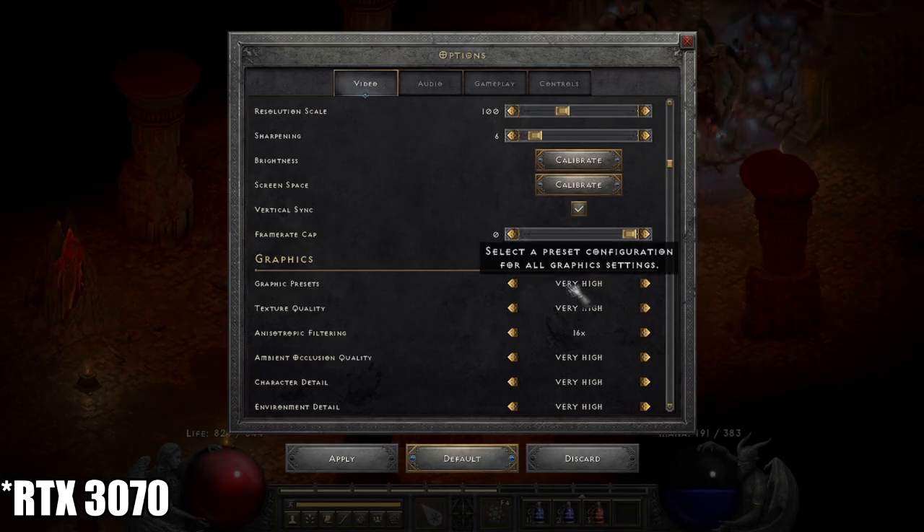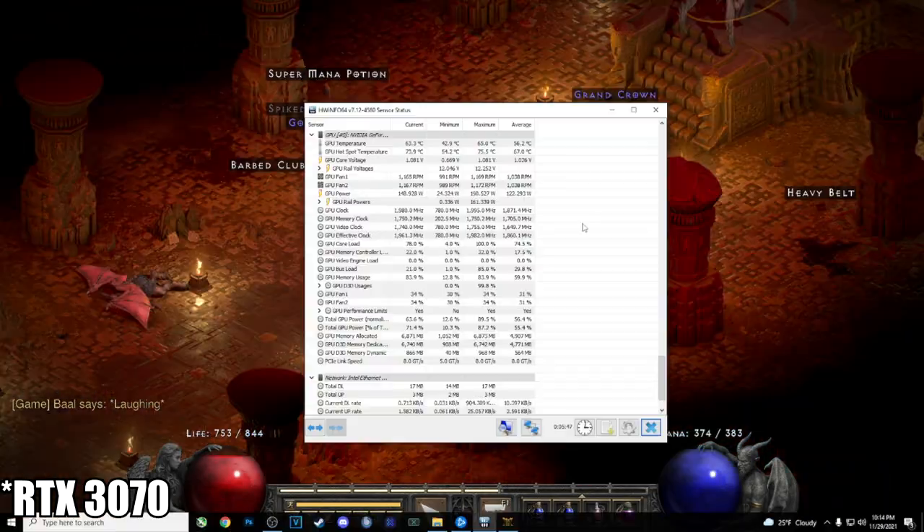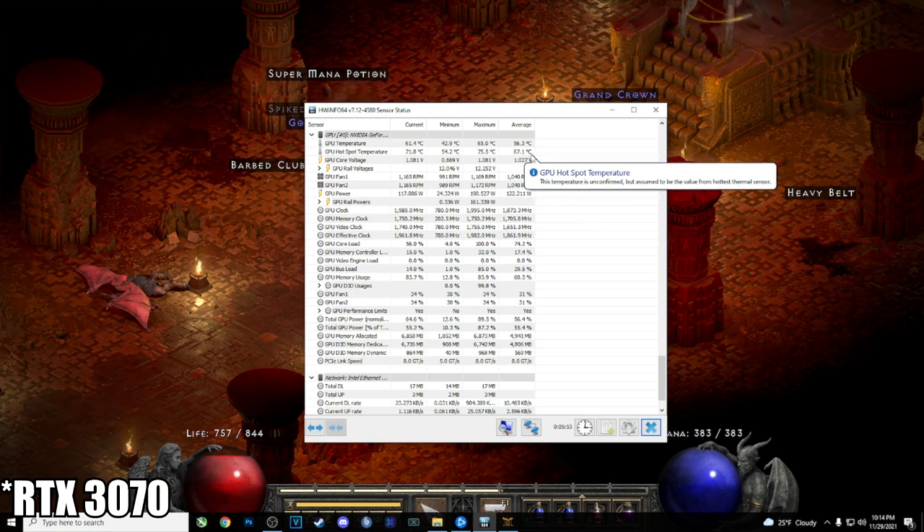Testing out the RTX 3070 on very high graphics over Battle.net — unsurprisingly, teleporting with a 3070 is not an issue. Looking at the temperatures midway: hotspot up to 67.1 degrees Celsius on the 3070.